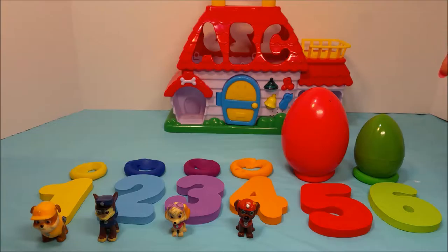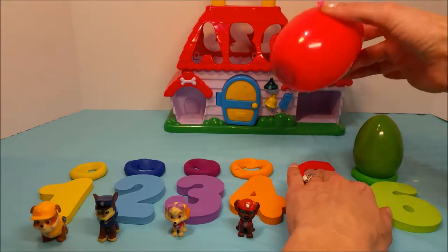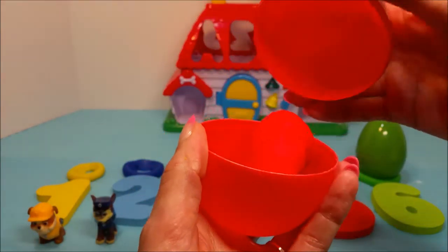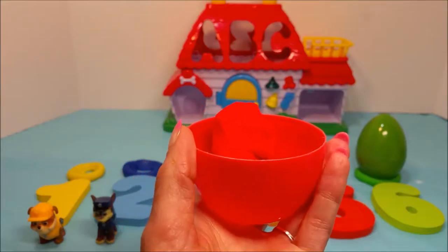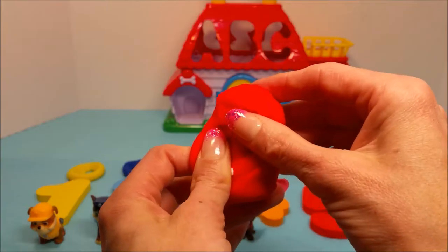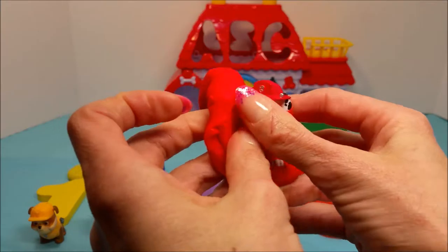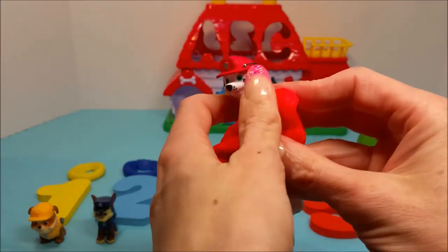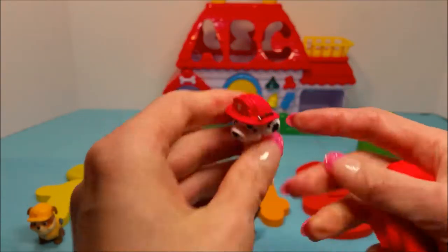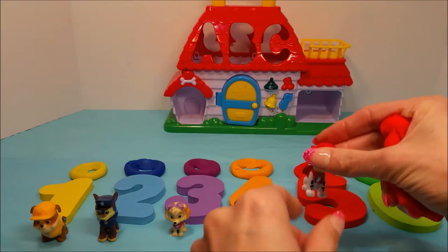And Chase and Rubble too, of course. The fifth egg, the red one — and it's the biggest! Look at how big that is. What could be inside? Oh my goodness, it's Marshall, with his red fire hat. Yay, Marshall! Alright, Marshall, you go sit next to Zuma.